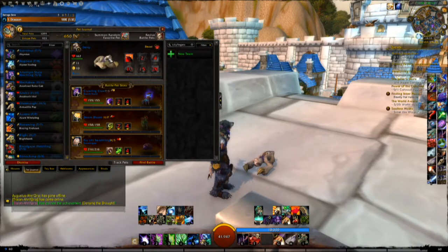And in the pet menu, you will get a present. You will just right click on it, or left click, depending on your settings.